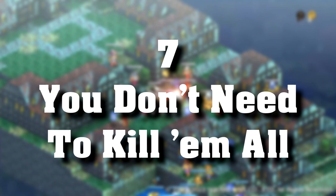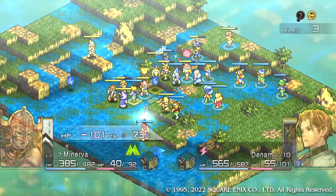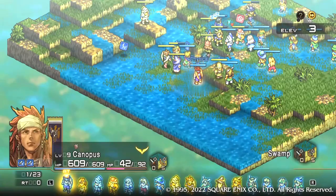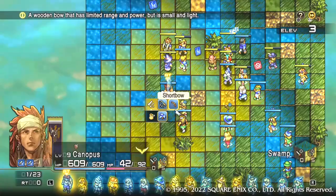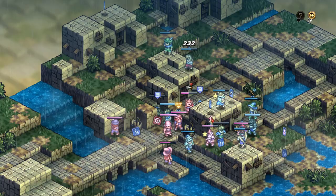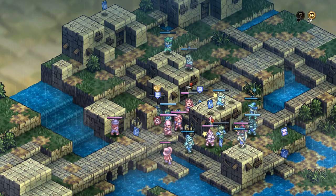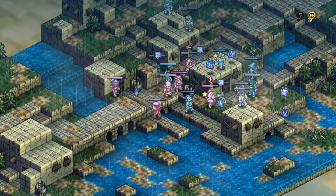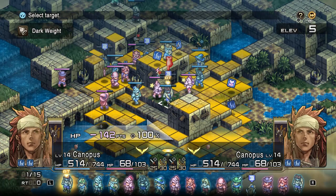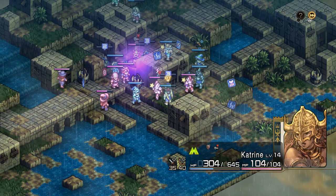Number 7: don't worry about killing every unit. I still do this all the time — I can't help but go into kill-em-all mode when I see a map full of enemies. Sometimes that will be your objective, but most of the time your objective will be to take out a single target. Taking out as many enemies as you can is a good thing since they'll often drop valuable loot, but if you're getting your butt kicked with several characters on the cusp of permadeath, it's time to switch your focus from the loot to the main objective. Even wasting a turn on a low-HP enemy who isn't the main objective could be a costly move.